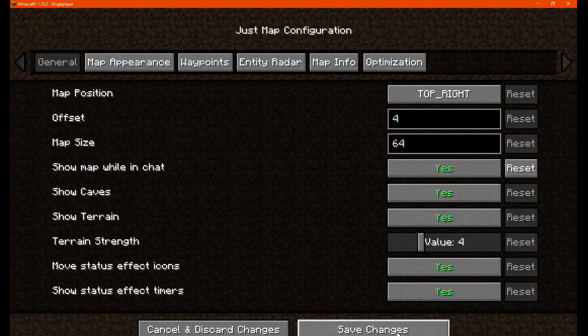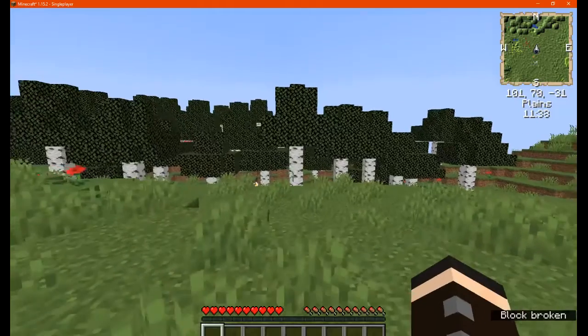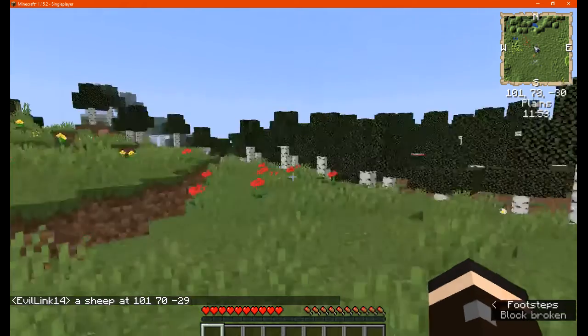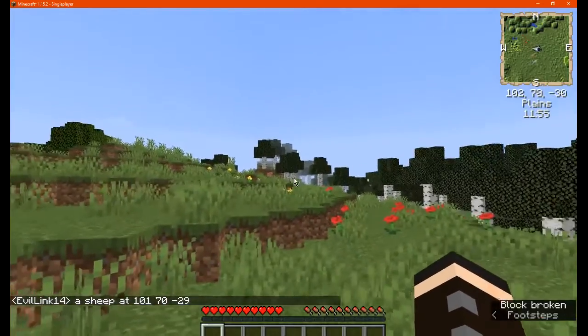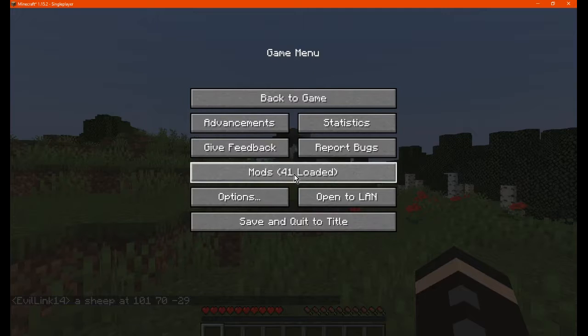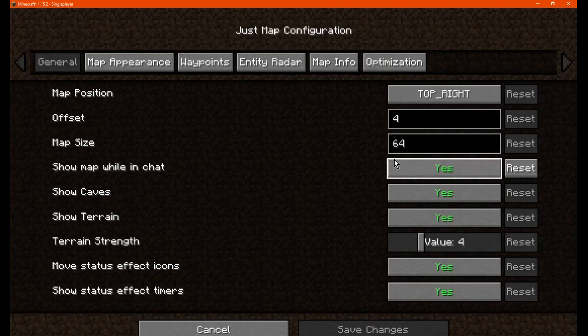There's also the option to show the map while in chat. So if you want the map open while chatting — for example, pointing out a mob's coordinates to someone — you'd obviously use both at the same time. Or if you just want to view it while typing in chat, that's what that setting is for.